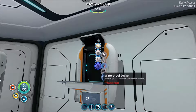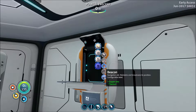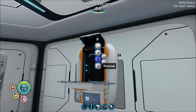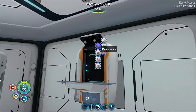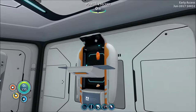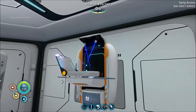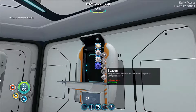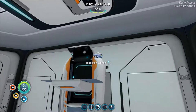I forget exactly what the hell all this stuff is. It attracts light objects. There's a beacon — I don't care about the beacon. We just need the advanced wiring kit. I need to build a computer chip. And there we go. I'll show the base stuff a little bit more before I go out. Propulsion cannon.